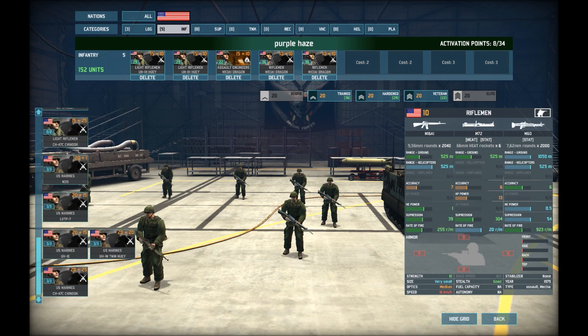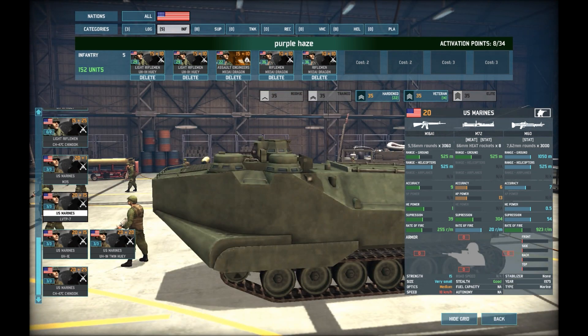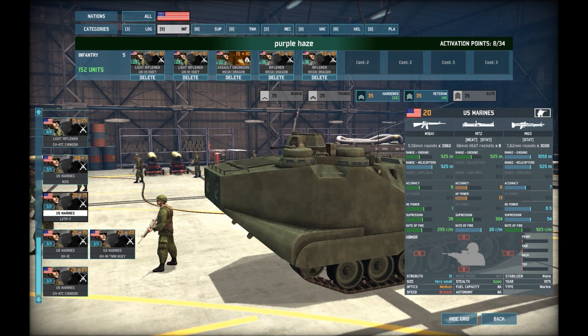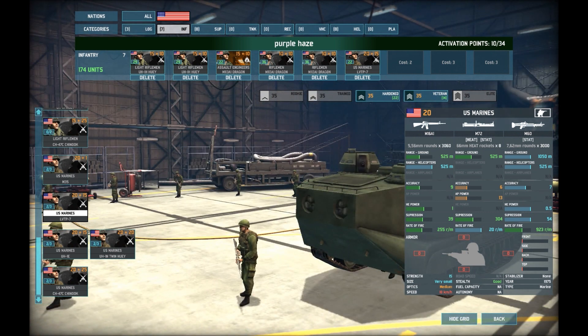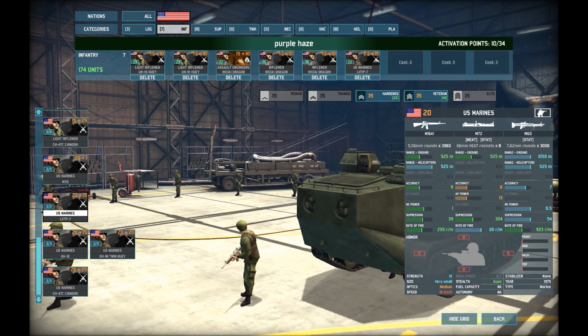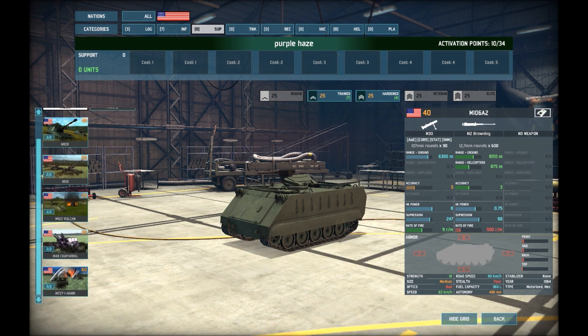One more infantry I always put in is the US Marines in the LVTP7. It's not great — it's slow as hell — but I like it. You get 22 of them so it's definitely worth it. The Marines are pretty good at close combat, house-to-house fighting in towns and forests. The AT weapon is quite horrible though, so avoid engaging any kind of vehicles with them.